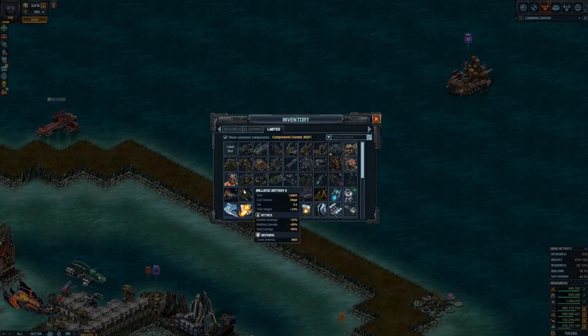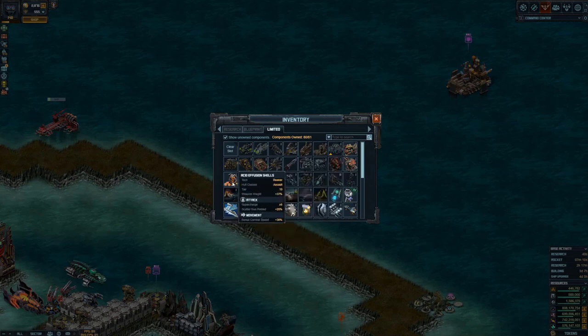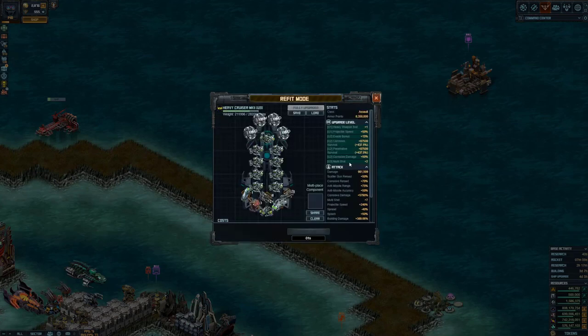Then I looked at two other specials — you could either have a scattergun reload bonus of 20% with speed, or what I actually settled for: the chaff splitter system. That's because it had the extra multi-shot, which gives you more damage, and on top of that it gave an extra 20% corrosive damage. So this is the build I've gone for.